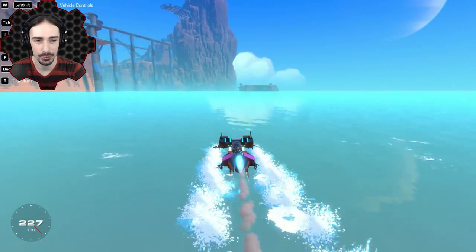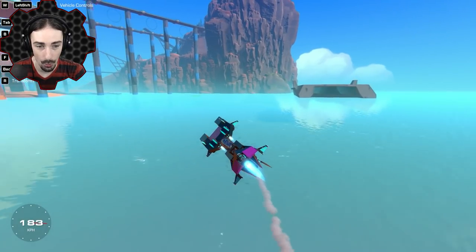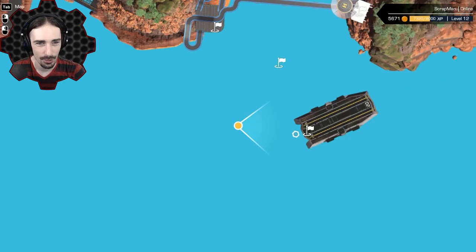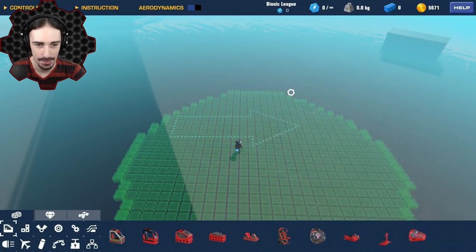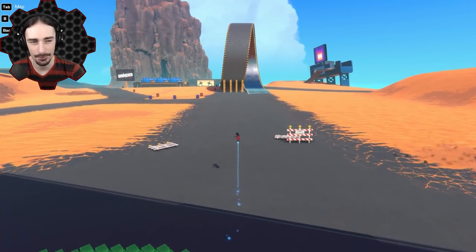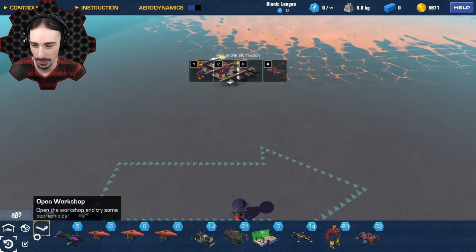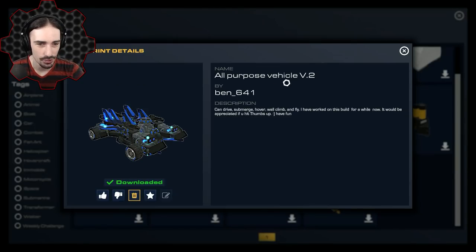One more vehicle — this is called an All Purpose Vehicle, and I'm really curious about it. An all-purpose vehicle was something I made a long time ago — one of my most popular Trailmakers videos. It could drive like a car, hover like a hovercraft, wall climb, go underwater, and fly. This is All Purpose Vehicle Version Two — apparently it can drive, submerge, hover, wall climb, and fly. Just like I said. Let's see how it works.